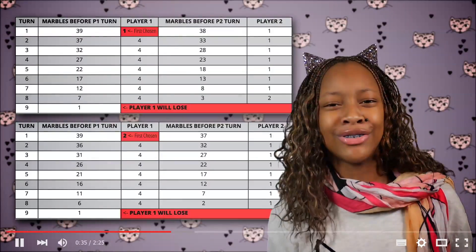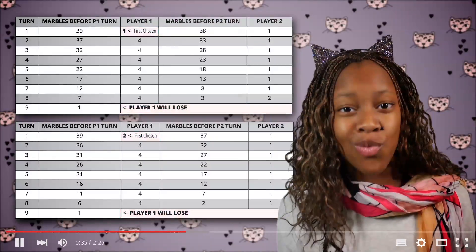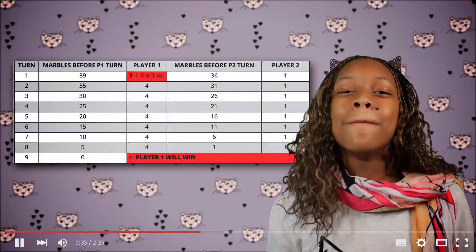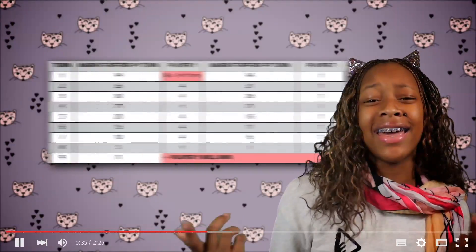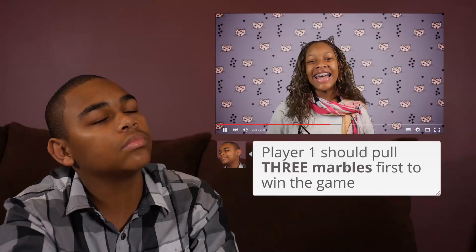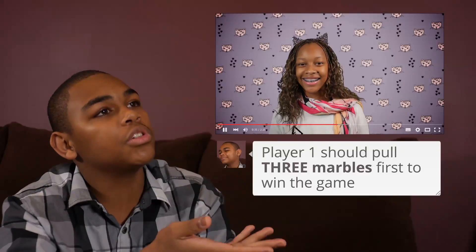In these charts you see yourself losing at the end, and we both know that you really want to win. Now look at this chart and you see yourself winning — make sure you pull 3 in the beginning. Then I match her move with the sum of 5: if she pulls 2, I pull 3 to survive. Correct! This is how you win and the game goes fast — I'll start now with 3 marbles so she pulls last.